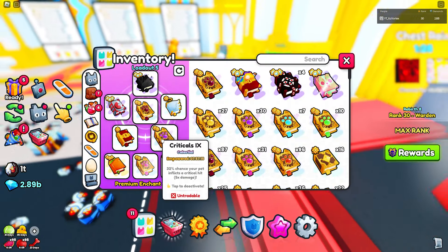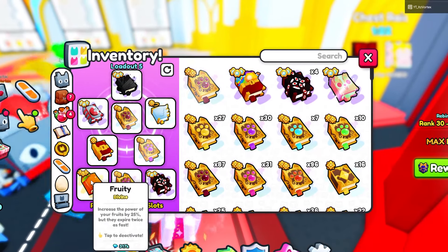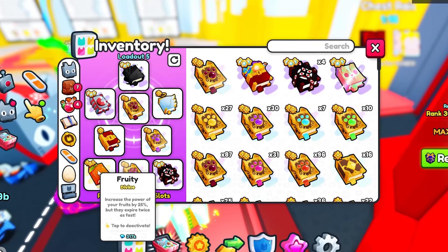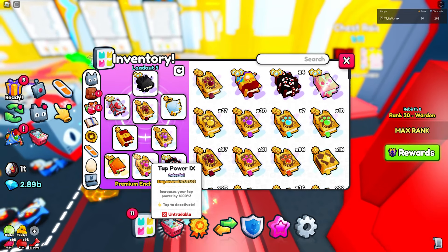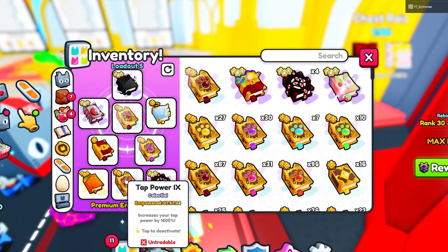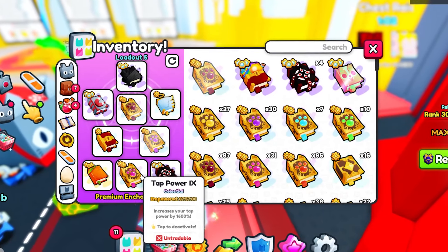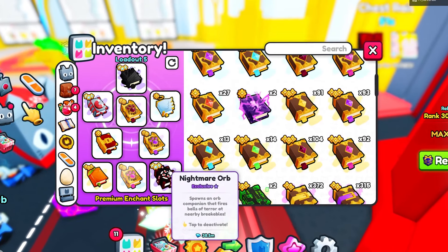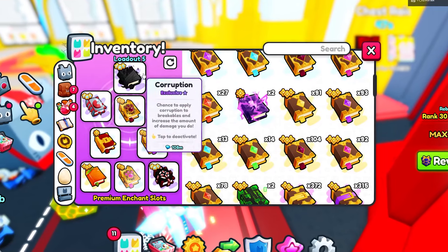We also have criticals 9 empowered, which you should obviously get. Then there's fruity, which increases your fruits' power by 25% but they expire twice as fast — still nice for extra damage. Finally there's tap power 9 empowered, which is extremely helpful since tapping is very effective for defeating the chest. The final enchant is the nightmare orb, and that completes my loadout.